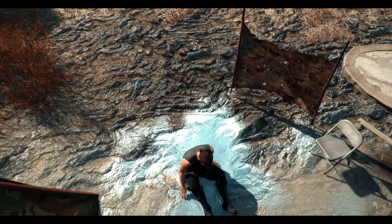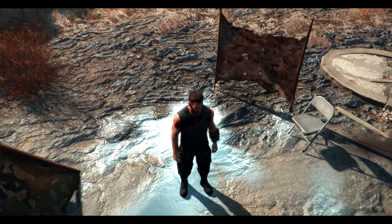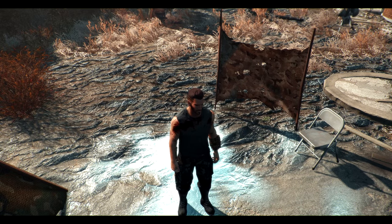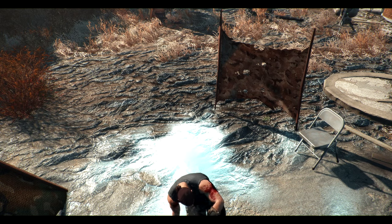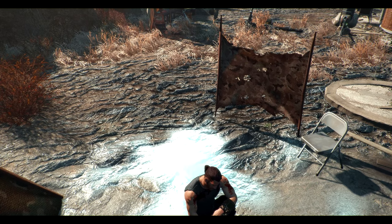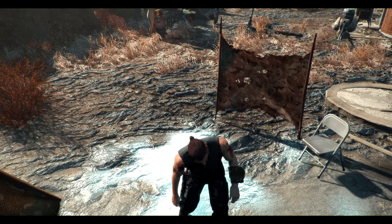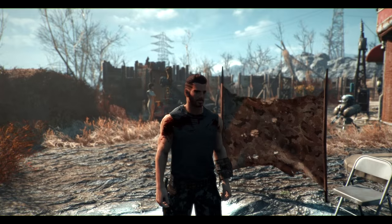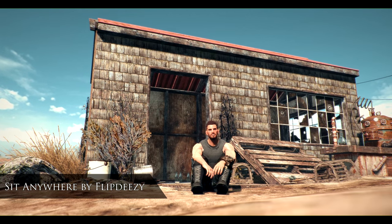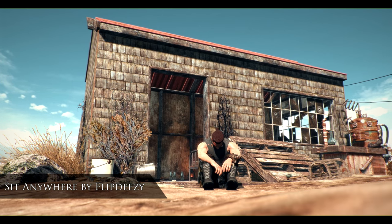To stand back up, select it again from your favourites and you'll stand back up with a nice seamless movement. This is the other sitting option — again a nice smooth animation to sit down and a smooth one to sit back up. It goes very nicely with some of the camping mods and also with the wait menu mod, so you can wait while sitting down in any pose you desire.